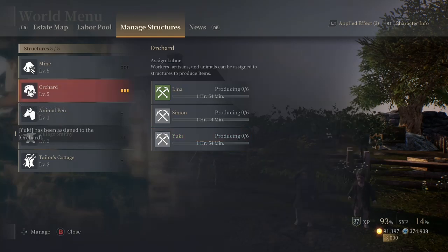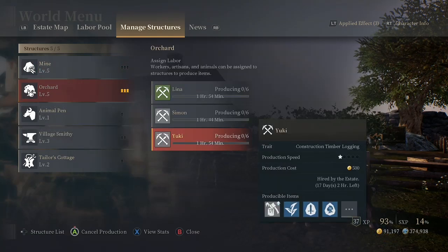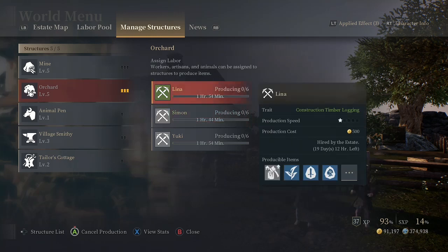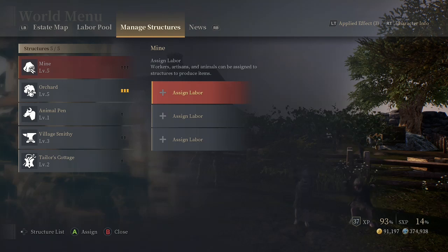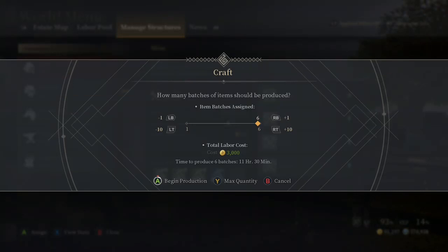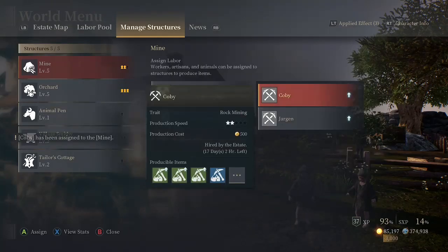At level five you get six batches. The higher level the worker, the faster they work. For example, one worker hired 17 days ago takes one hour and 54 minutes, but a worker with a three-star production speed takes one hour and 44 minutes. There are also grades: gray, green, blue, and then adept — adept farmers or adept miners actually cost starseeds to hire because they're so good at what they do.